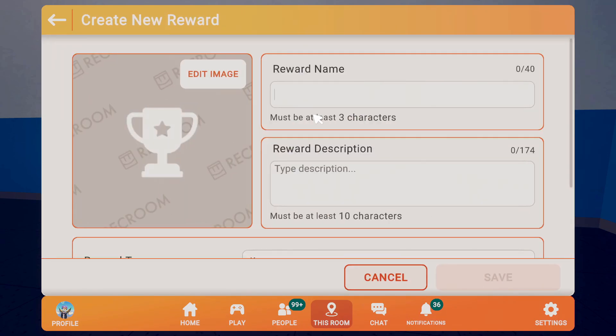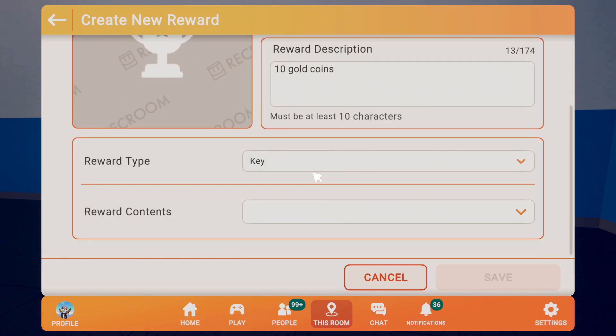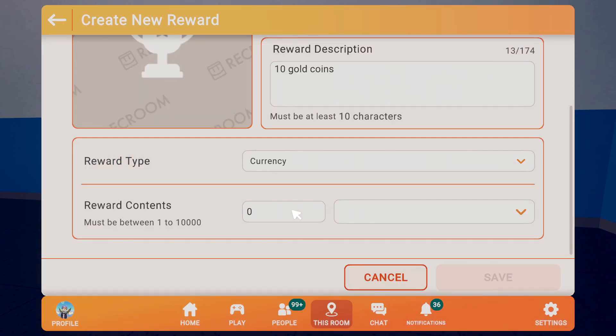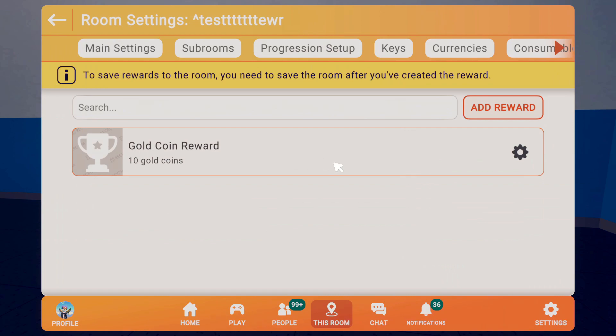We'll also want to add some rewards, so let's add a reward called 'gold coin reward.' We'll say 10 gold coins — the reward type can be keys, currencies, or consumables. Obviously we're going to do a currency for this example: 10 gold coins. Hit save and now we should be ready to set up the actual CV2 circuits.